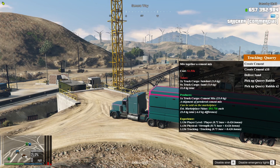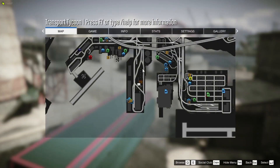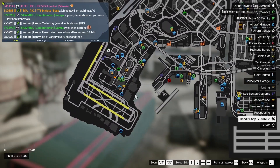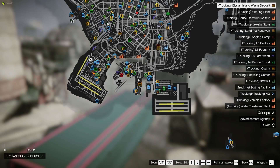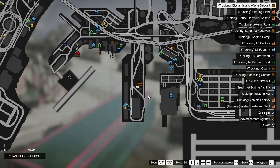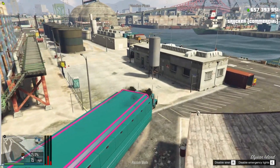That is if you are doing the acid and unfiltered water way of making water. Okay, here we are at the waste deposit. This is probably the one I have gotten the most questions about since it was updated. It used to be right over here at LSIA — the LSIA waste deposit — but it is no longer there. It is now the Elysian Island waste deposit, basically just to the right of where it used to be on Elysian Island. This is where you need to go to pick up your toxic waste.